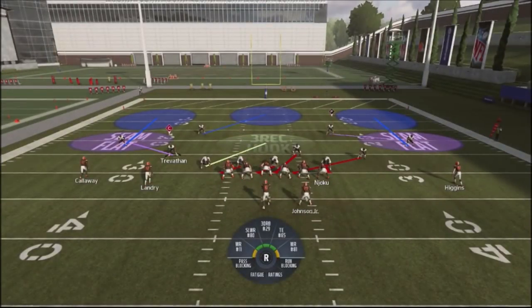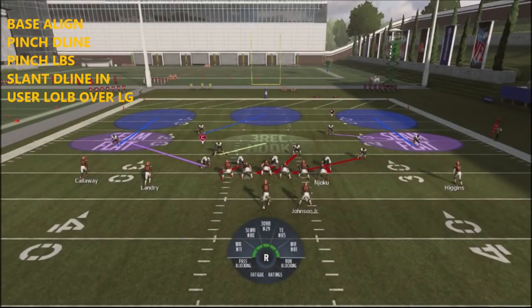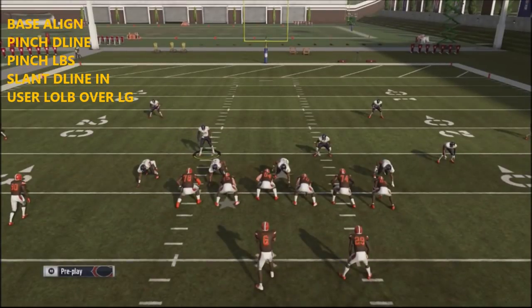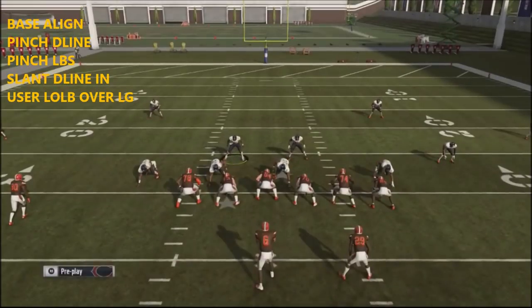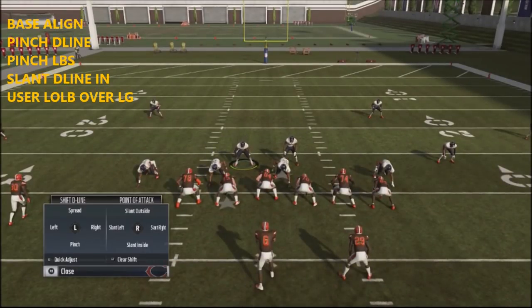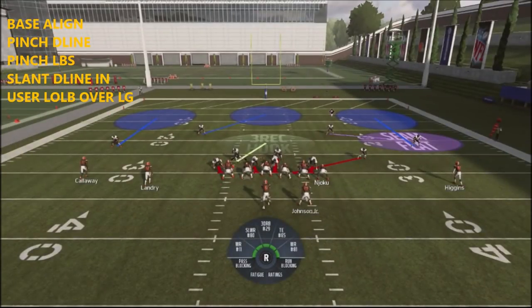This blitz is extremely easy to set up. We're going to use our middle linebacker. First, we're going to base align. Next, we're going to take our linebackers and hit the right bumper to push them in. Then we're going to take our defensive line, pinch them in, and crash them down by hitting down on the crash. Then take this guy and hover right over the left tackle.